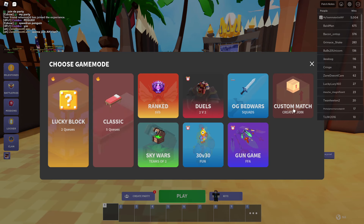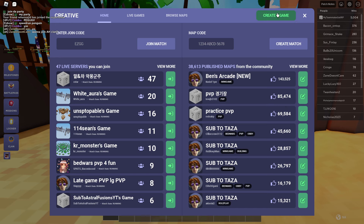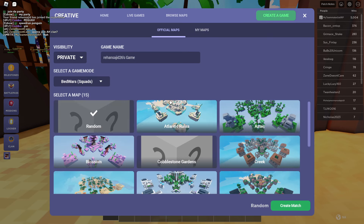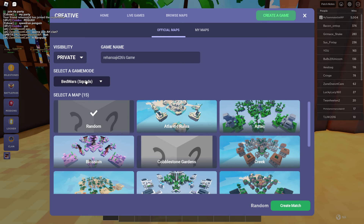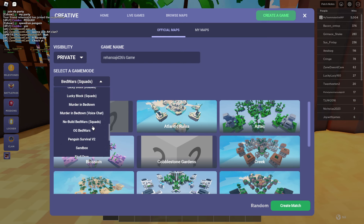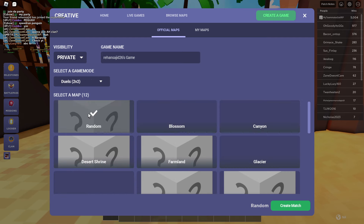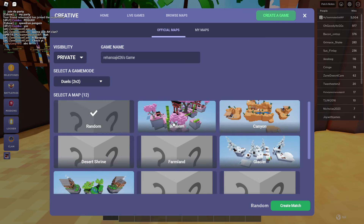If you want to play with your friend, simply click on Play, and then you will see the option Custom Match — click here. Then click on Create a Game, select a game mode, and select the 2v2 option, which is basically a 1v1 game. Then select the map you want to play — I'm going with random — and click on Create Match.